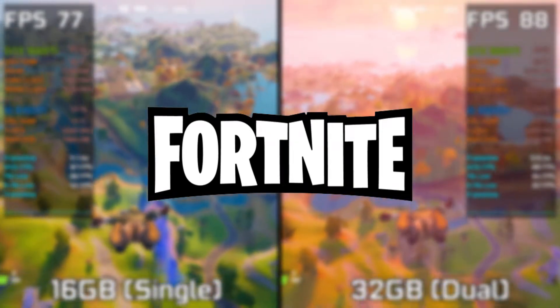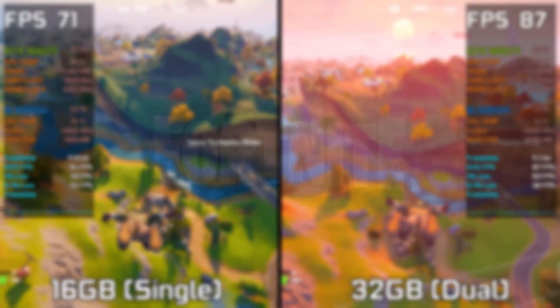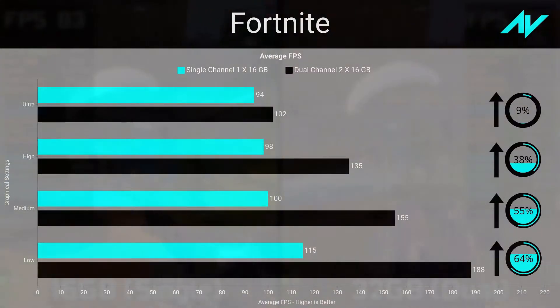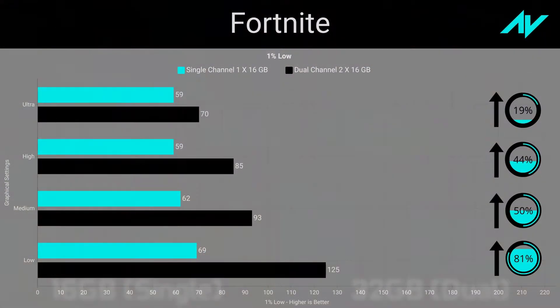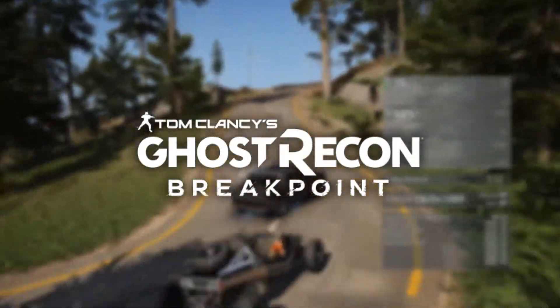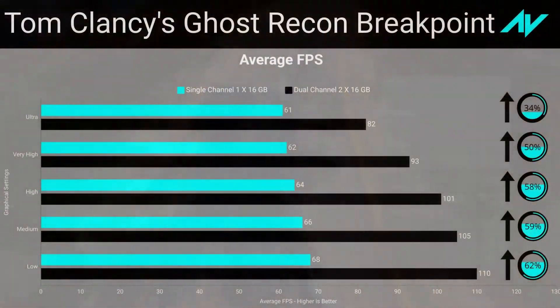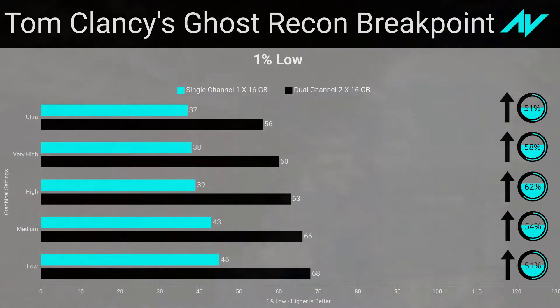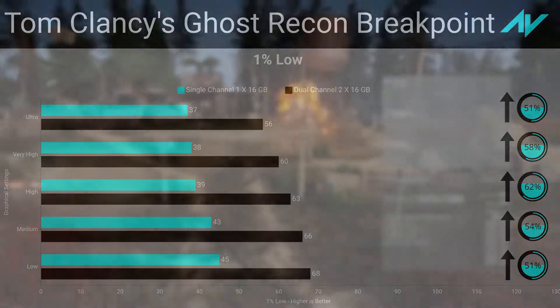Fortnite was tested in Battle Lab mode following similar paths and activities. At lower settings the game performed exceptionally well, with about 64 percent improvement in average frame rate and a massive 81 percent in one percent lows at low preset. The system used about eight gigabytes in single channel and nine in dual channel. Ghost Recon Breakpoint was tested using the built-in benchmark — being equally CPU-heavy, it saw great improvement even at ultra preset, with a 62 percent average frame rate and 51 percent in one percent lows improvement at low settings.